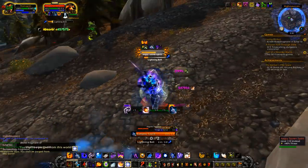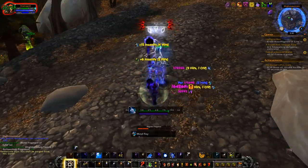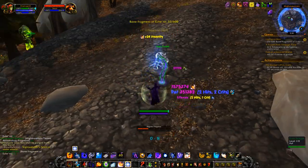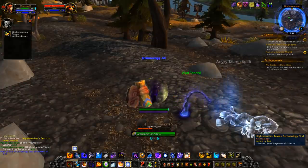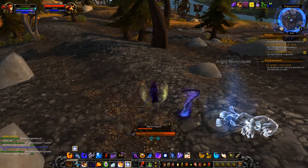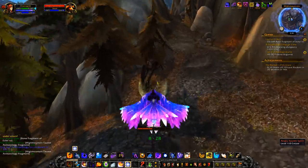In patch 7.2, they added the chance to get artifact power upon digging, and also added elite dig sites. These sites, which already existed but had no benefits before, are located in set areas with elite mobs, marked with a golden shovel, and had a higher chance of getting keystones and artifact power from digging.